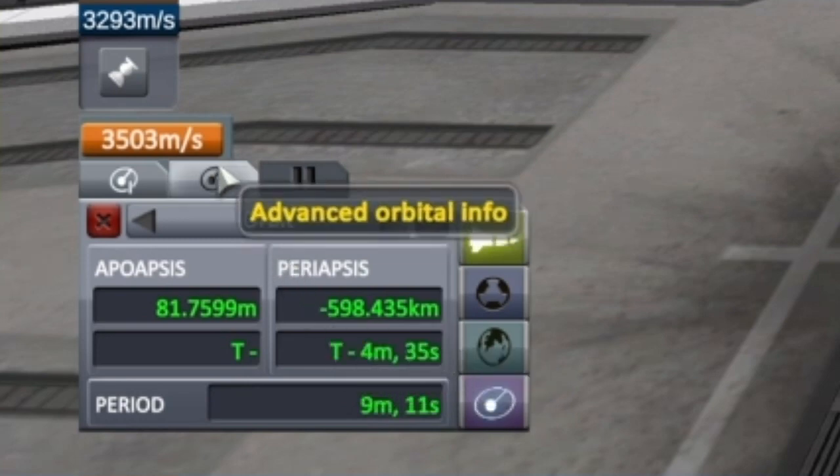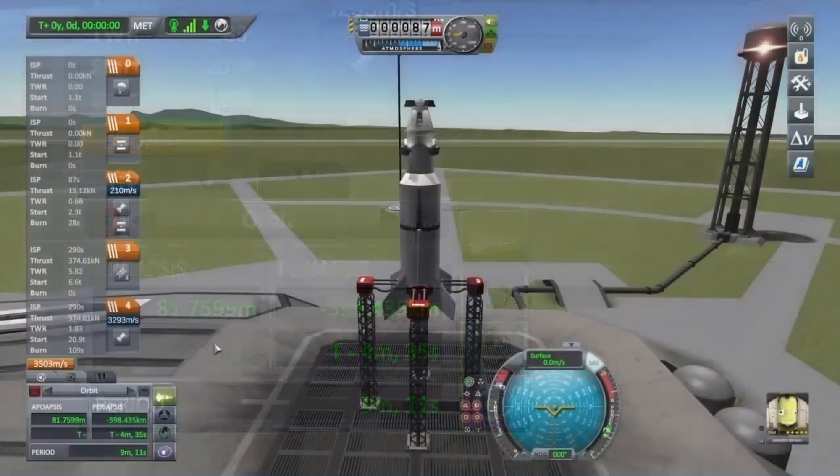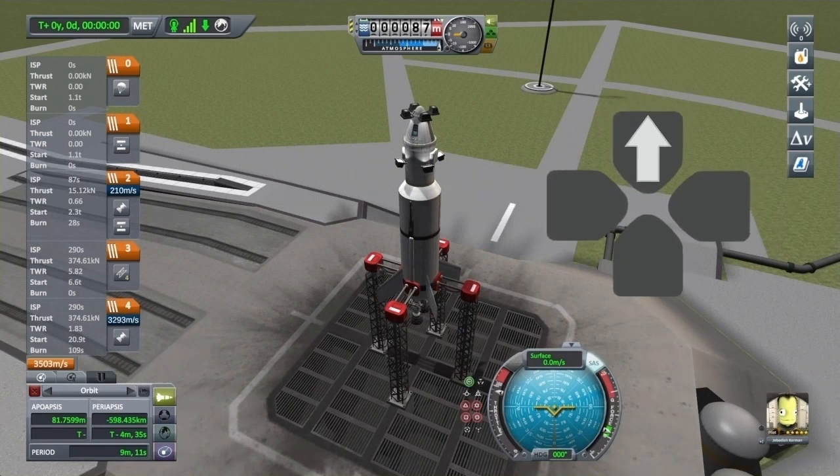Move your cursor up to the orange delta-V readout and open that also. Don't forget to turn your throttle to full by pressing up on the D-pad.